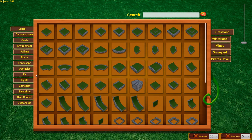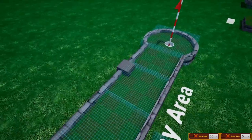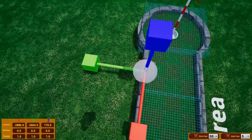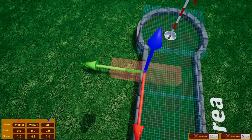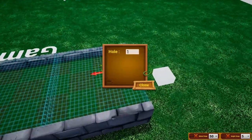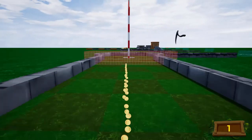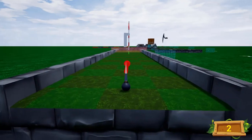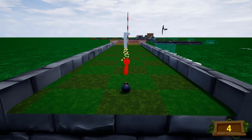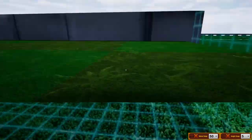Another important thing to note is reset areas. Reset areas are basically zones that, if your ball touches them, it will instantly reset. These are pretty useful if you want to make holes that players can't cheat on — like jumping over them into other holes. You can also use them to make fire traps.